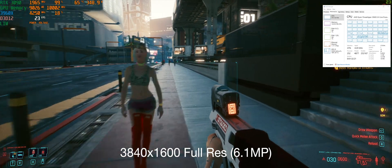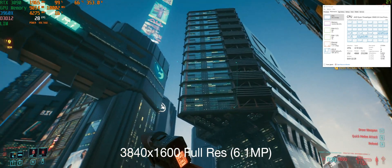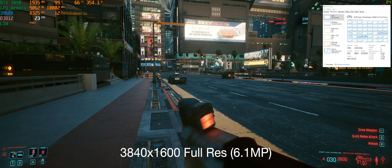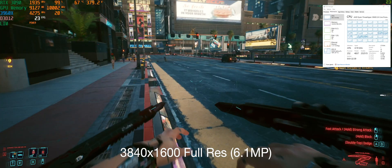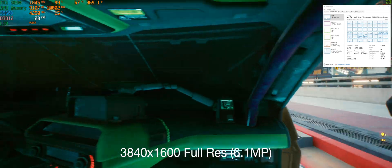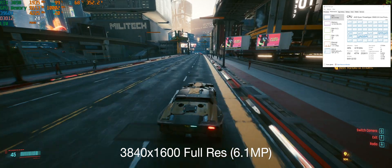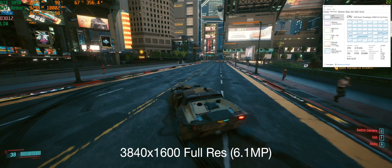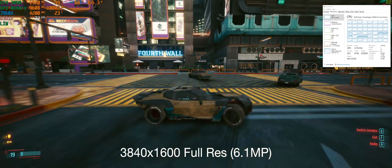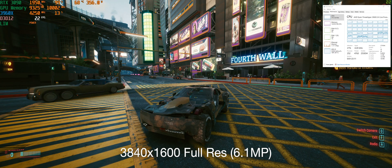Another example here — this is Cyberpunk 2077. We all know it's a very intensive game. With everything maxed out and ray tracing enabled all the way, I am pulling right around 22–24 frames per second. Without OBS I'm probably pulling maybe closer to 30, but still — 30 FPS on this game is really not playable and it is not a fun experience. It's very choppy because my system is just stressed so much. The game is beautiful — with ray tracing everything looks so crisp and very vibrant. But the frame rate is just unplayable in the low 20s.